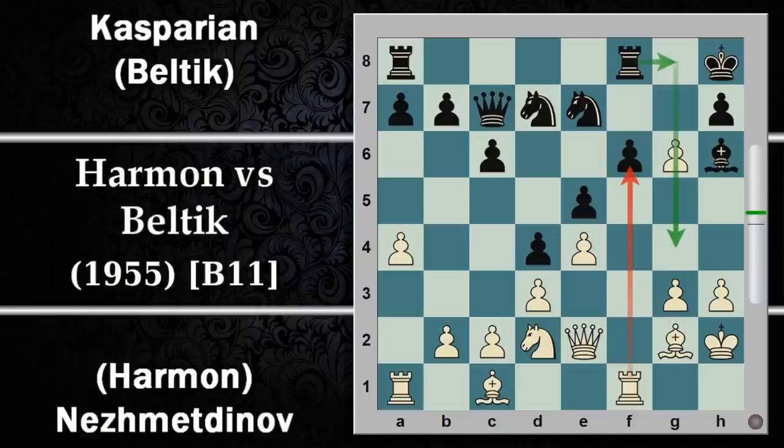Con l'idea che il nero avesse piani per la colonna G, il bianco anticipa e cattura, quindi il nero dovrà ricatturare con il pedone H. Ora il fulcro dell'attacco del bianco rimane sulla colonna F e il punto che il nero dovrà difendere è F6, per ora ci riesce abbastanza bene. Nel frattempo il bianco si organizzerà per attaccare il pedone G6 o trovare avamposti per i propri pezzi.